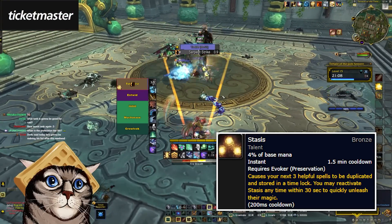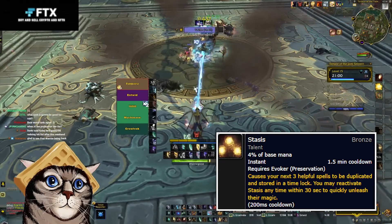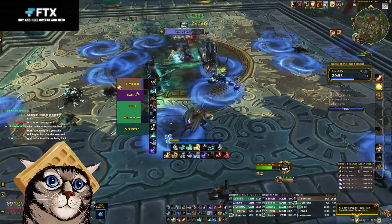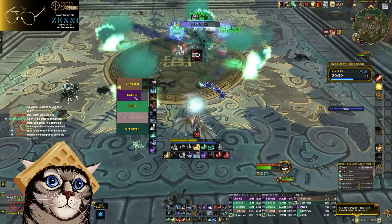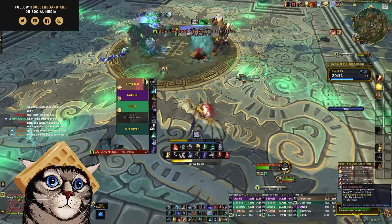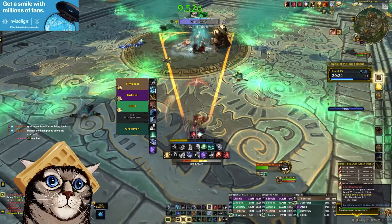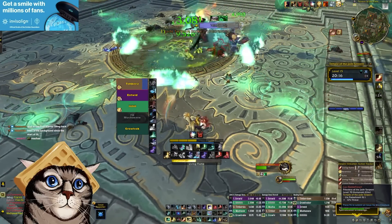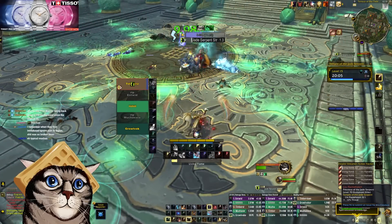Stasis is another cooldown — it's one of the capstones near the bronze side of the tree. It's a 1.5 minute cooldown that stores the next three friendly abilities that you use, and then when you press it again it repeats those abilities. This took a bit of practice and felt clunky at first, but it ends up being a really strong healing cooldown if you use it right. For example, I would use my one-charge Dream Breath to get that big HoT, then charge up a Spirit Bloom for the big burst AoE heal, and maybe throw out a Verdant Embrace or a single target heal. The problem was those were my big 30 second heal cooldowns, and if group damage was continually high I'd fall behind, just spamming Living Flame hoping for Spirit Bloom to come back. With Stasis, however, you can store those big AoE heals for up to 30 seconds and then let them rip again when the party takes more damage.